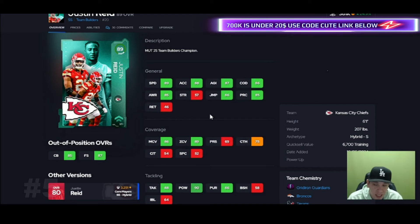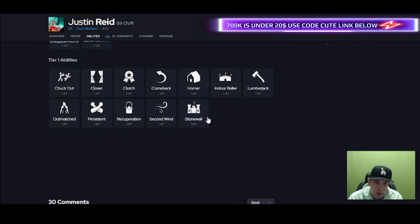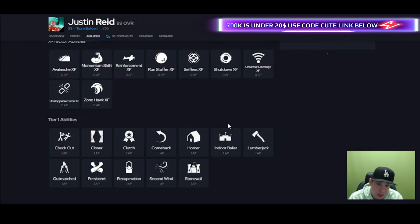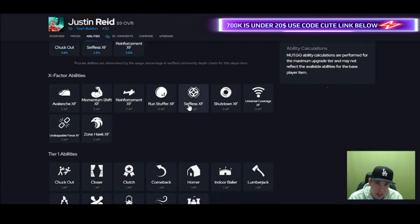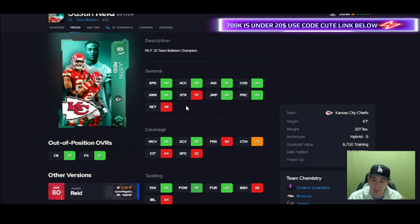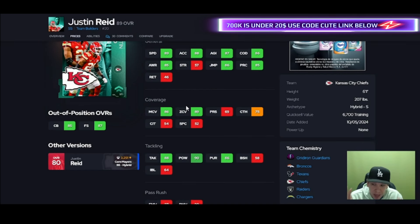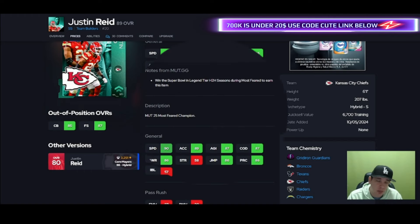Justin is here and he has the speed to keep up — you can do man and zone with him. Get that zone to 90 and you're going to be happy. He's over six foot and has great hit power — he gets the highest threshold for hit power. But there's not much when it comes to abilities: no pick artists, no deep end zone KO. Be careful getting this card thinking it'll just be worth it. If you're not gonna run zone chaos, then understand that — at least get him to 90 zone.